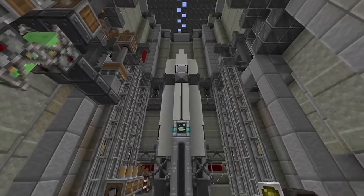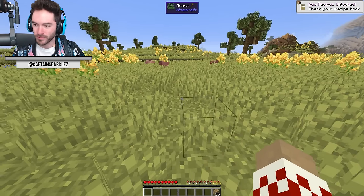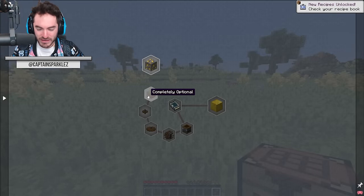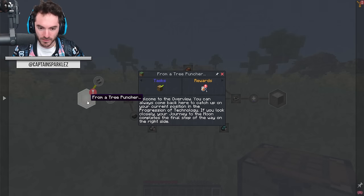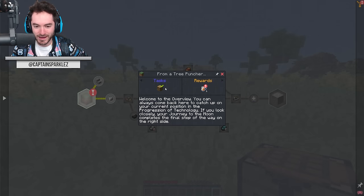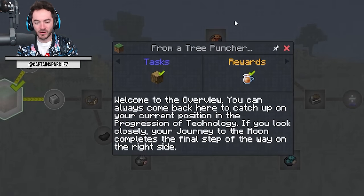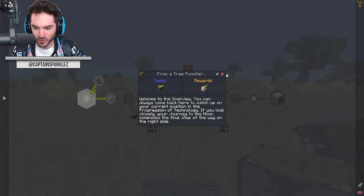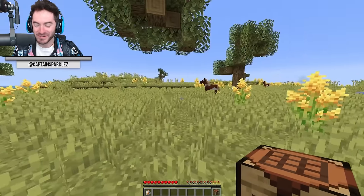Create is so cool - I've been having a good time with it recently in another series and the one block series we just did. I think it'll be fun to go even more in depth here. This mod pack is made by the makers of the Create mod, so they come with a little bit of quality assurance. We have to follow the quests and work our way from punching a tree all the way up to building a rocket ship.